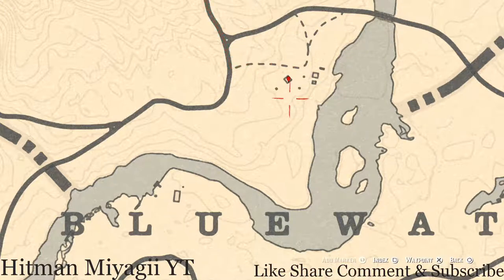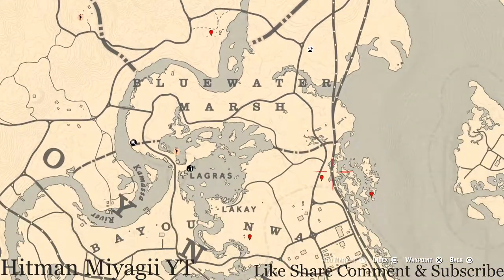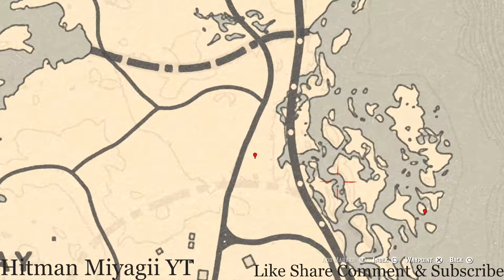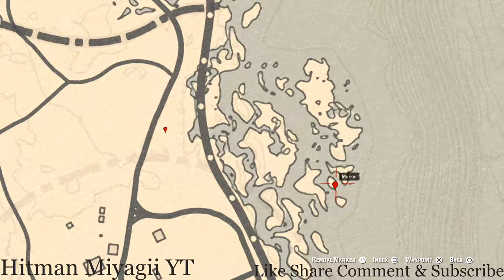Let's go down to our next marker — this is a coin. Pull out your metal detector near this dead tree sticking up out of the ground and that's what you will hit on: a random coin. I cannot tell you what it is because it is randomized.